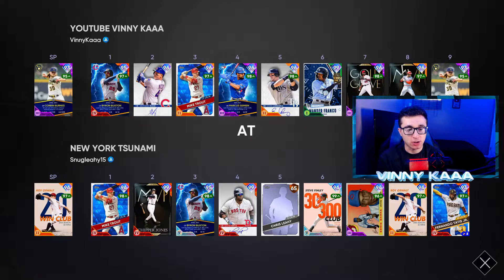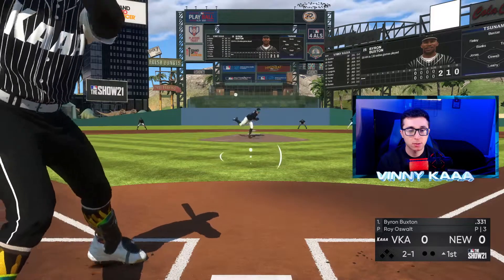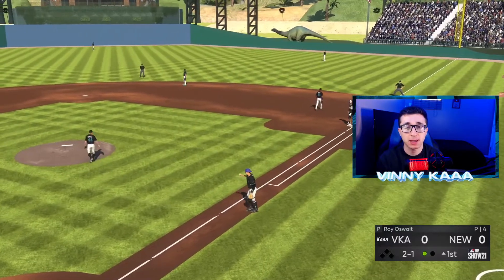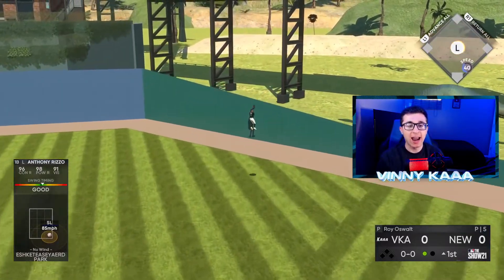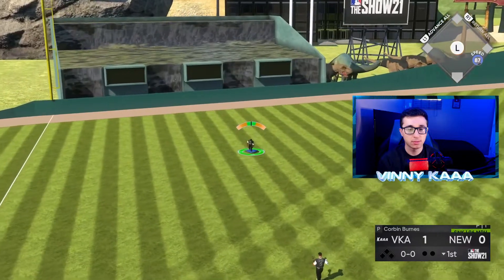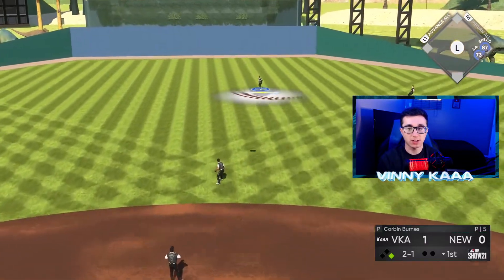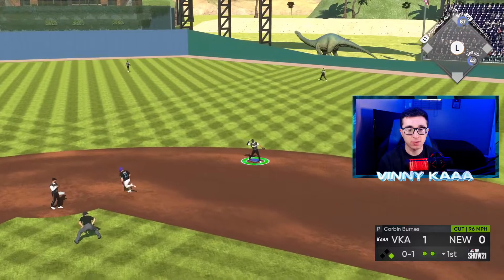Second game. Let's see if Anthony Rizzo can get some more hits. The opponent has Trout, Chipper, and Ortiz — a really good team. He's pitching Roy Oswalt. Buxton starts with a bad swing. Anthony Rizzo time now, coming off that hit last game. And see you later — Anthony Rizzo in the debut goes yard! What a moonshot. There's Trout making a play. One run lead early in game two.